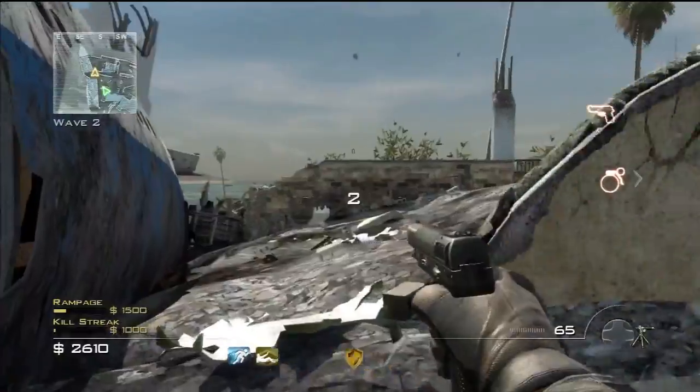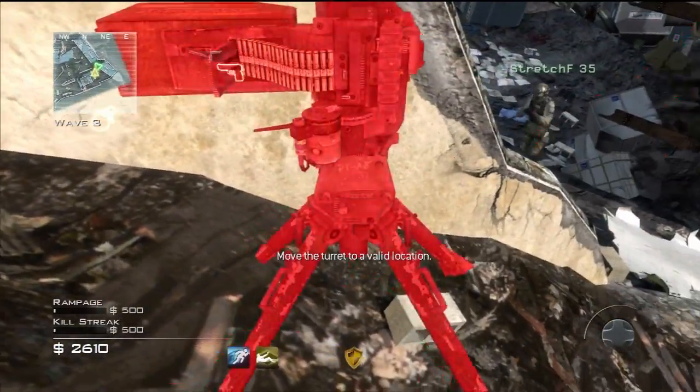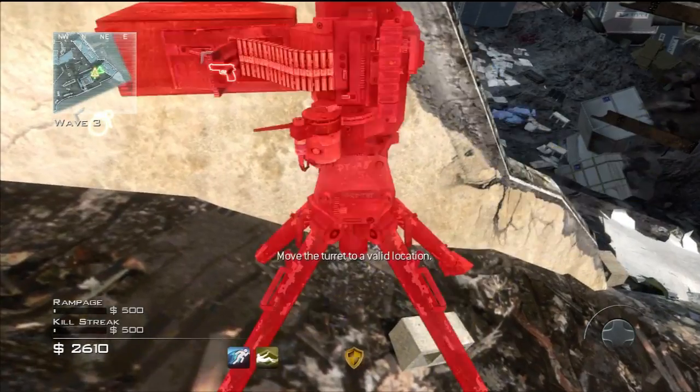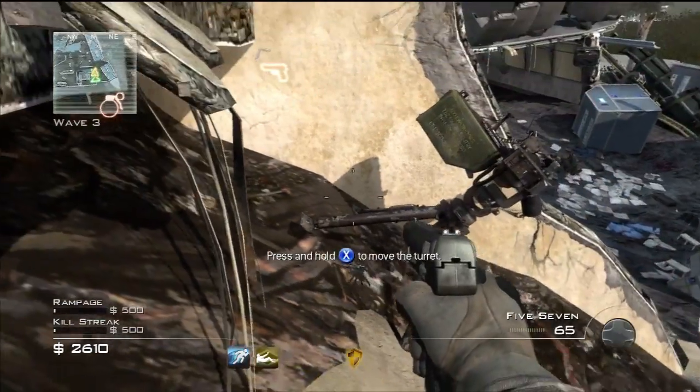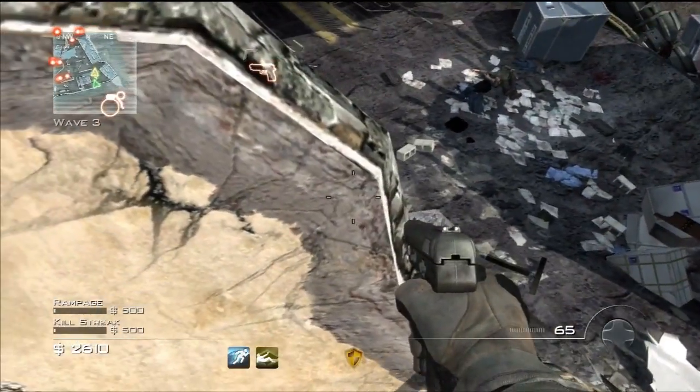The first thing you have to learn is how to properly place the sentry turret. You're going to want to get it on the edge of this hill right next to the wall. As you can see I move mine back and forth from red to gold until I find the proper spot. The more times you try this, you will discover the best spot to put the sentry, so you kind of have to experiment a bit.